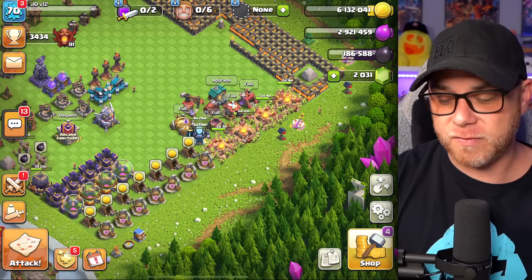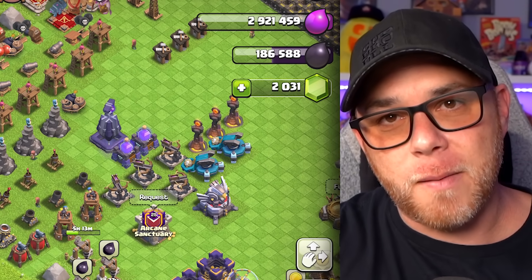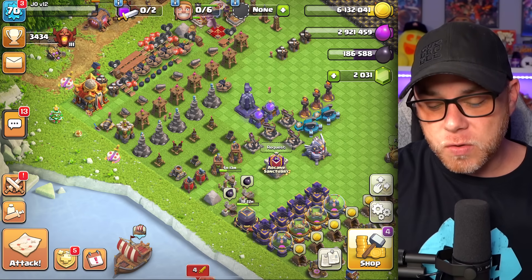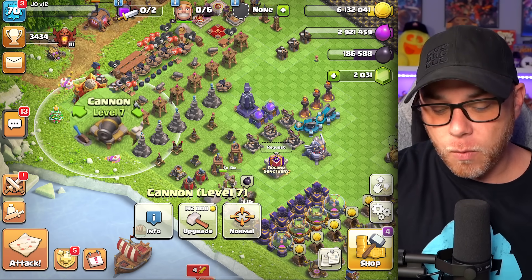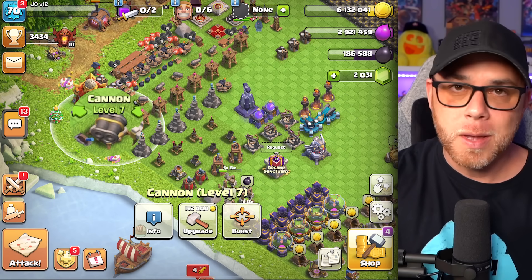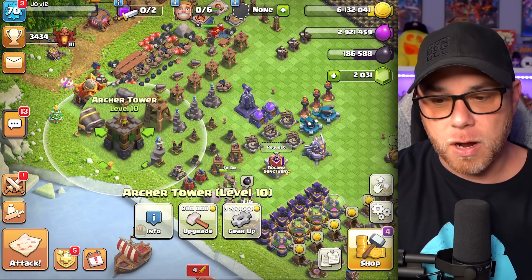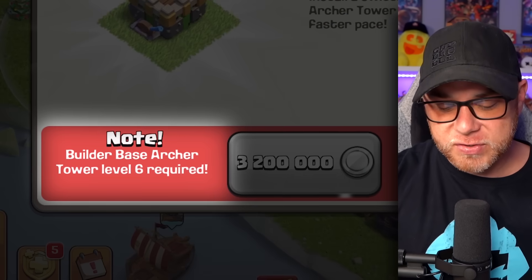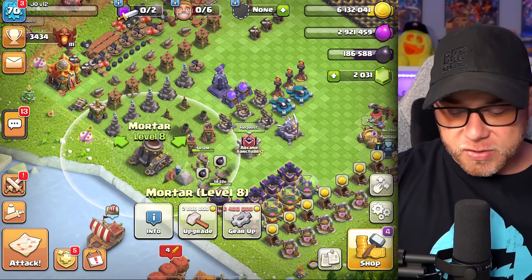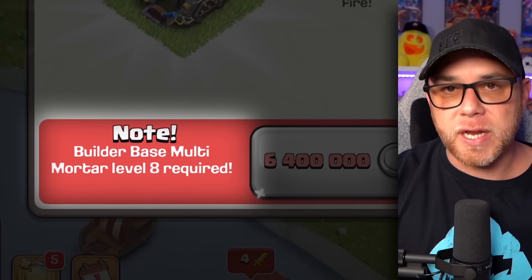Regarding the goblin builder: I shifted its attention from expensive upgrades because of how much it costs to activate on those. I used it to upgrade the cannon so we could complete the gear-up, which is now done. That required the master builder from the builder base. We upgraded the archer tower to level 10 for the gear-up, but we still need to unlock the level 6 archer tower on the builder base.